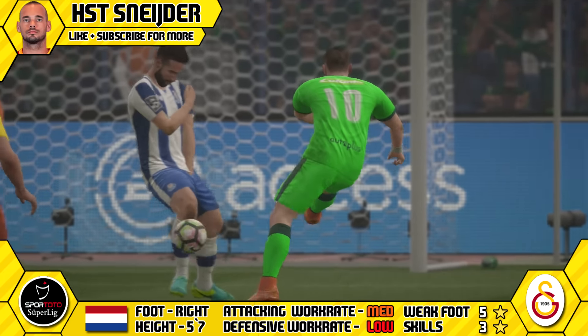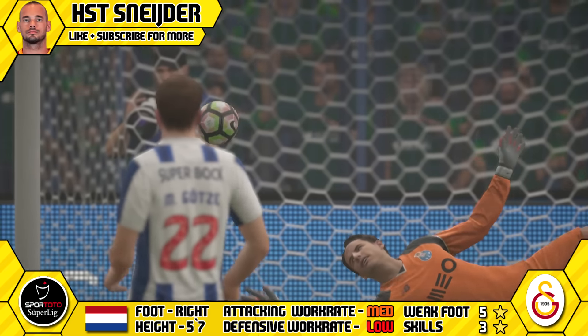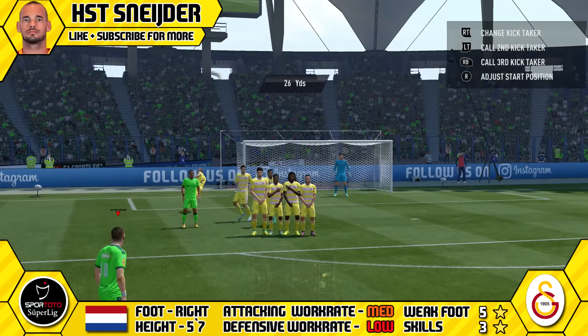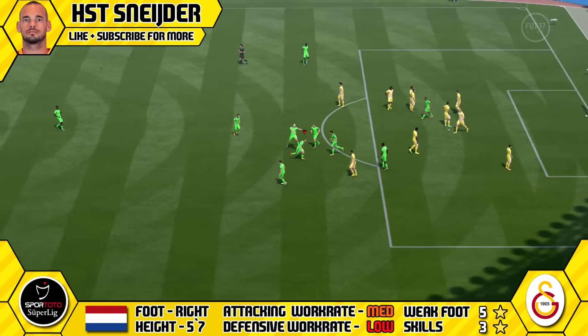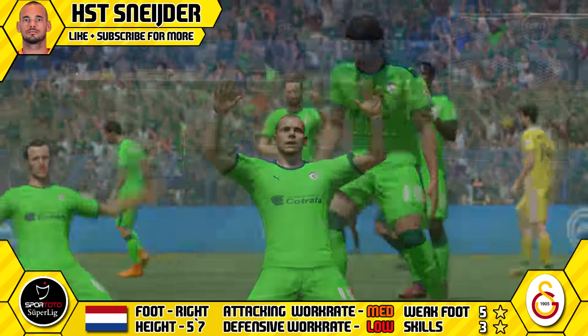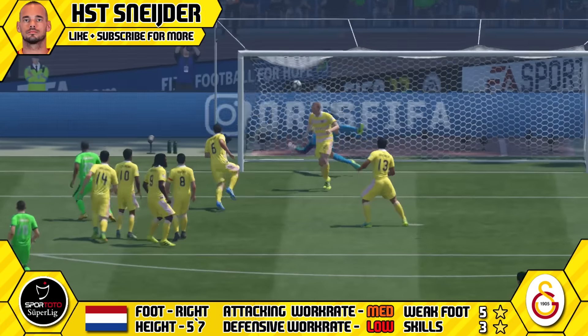Snyder is a cracking player. He also has his 5-star weak foot, so he's just as good on either foot — handy in all situations. He's pretty tasty on free kicks as well. He grabbed one from 26 yards out, just places it over the wall and past the keeper. So he's a brilliant option for all your set pieces and a great corner taker as well, which really adds another string to his bow.